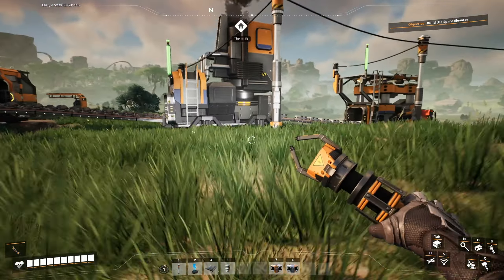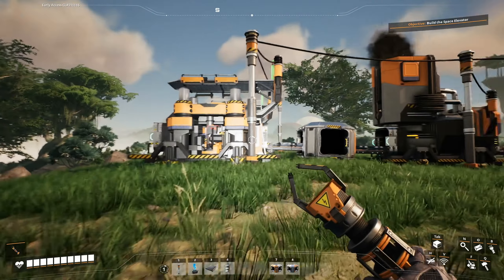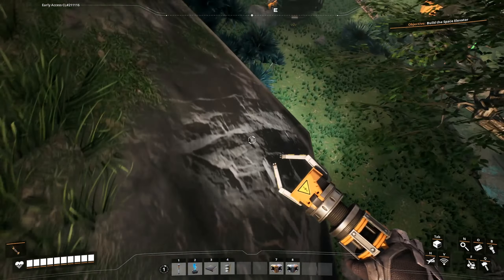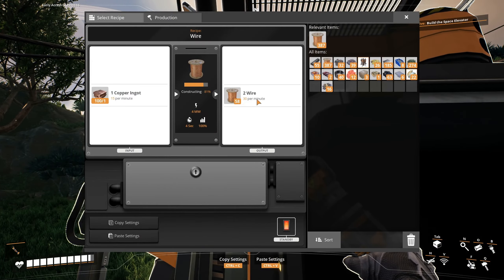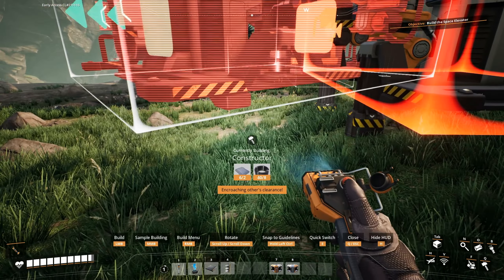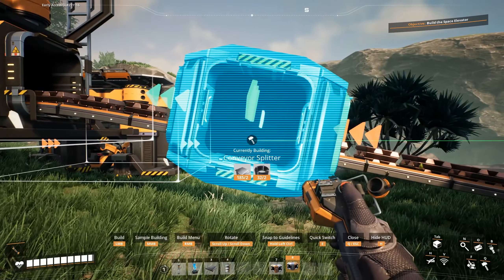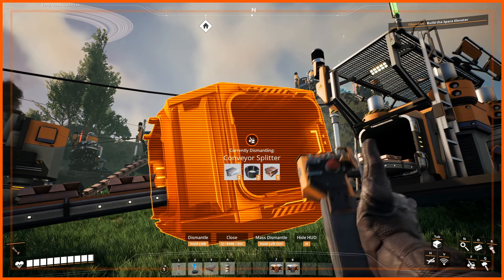This on the other hand takes in 30 per minute and produces 20 per minute, so this is fully saturated at this point in time. We'll just take this for now, and I believe we can do the same thing with the wires down here. I can make three more of those constructors — 30 per minute. And this takes 15 per minute.